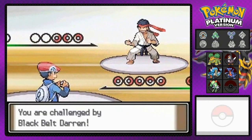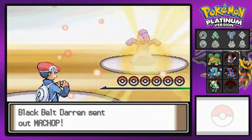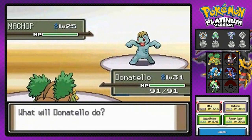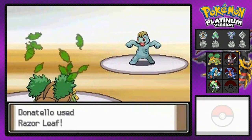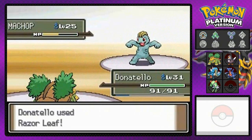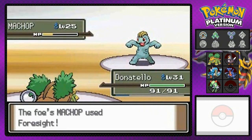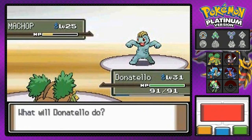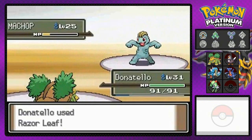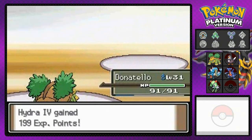He's a Karate Black Belt who wants to battle me. He comes out with a Machop. I could've used my Curlia but I don't want to risk it, so here we go — Razor Leaf, hoping for a critical hit. They use Foresight, but I don't have Ghost-type Pokemon. Another Razor Leaf for the win — say goodbye to Machop.